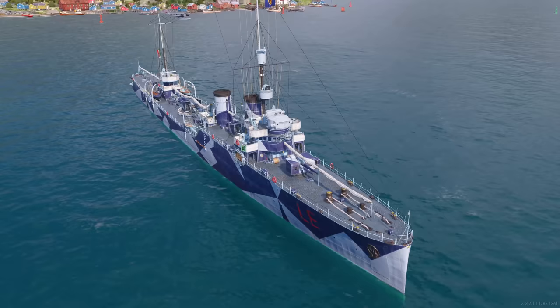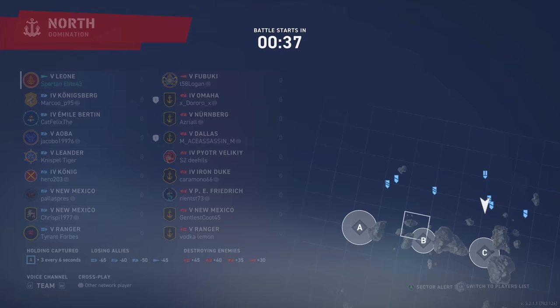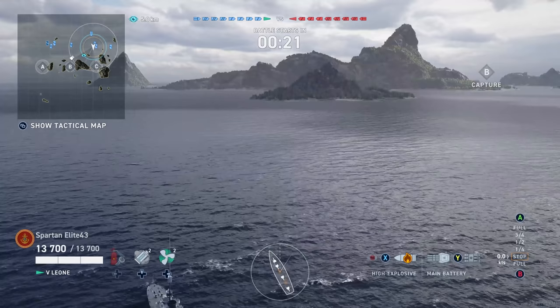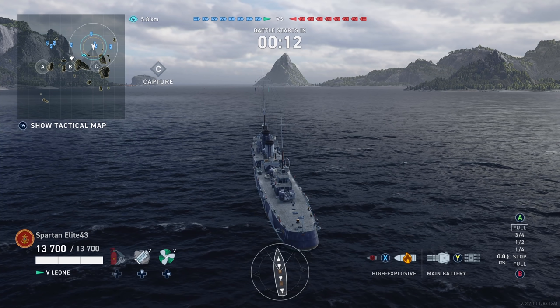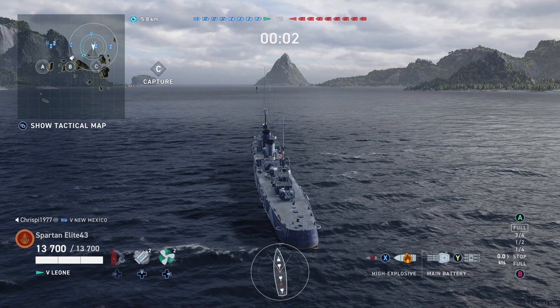Let's get to the gameplay. We're going to be on north in the Leone in a domination match — and there's an aircraft carrier. We're going to push into Charlie and try to help out the team. This ship, much like my thought on the Roma, I don't hate the ship — I hate the fact that they forced me to play it a certain way. They don't give you a dedicated destroyer commander, and Wargaming, why would you release a destroyer without a dedicated commander? That's just dumb.